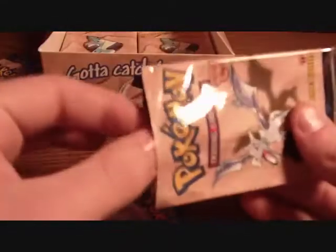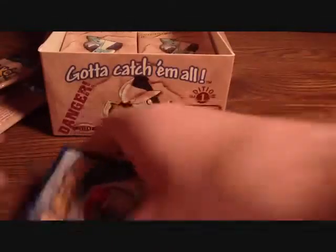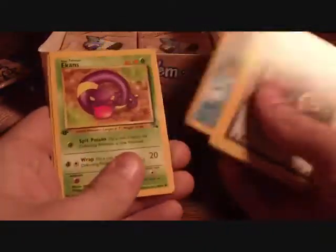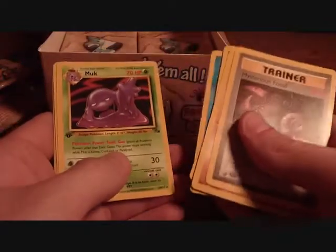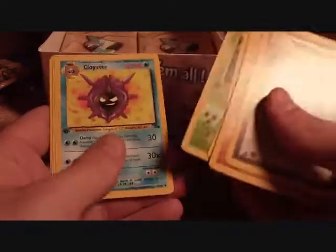Another Aerodactyl — dang it, getting old. Mysterious Fossil, Kabuto, Horsea, Ekans, Energy Search, Krabby, Monk — nice — Cloyster, Gastly, Recycle, and Sandslash.